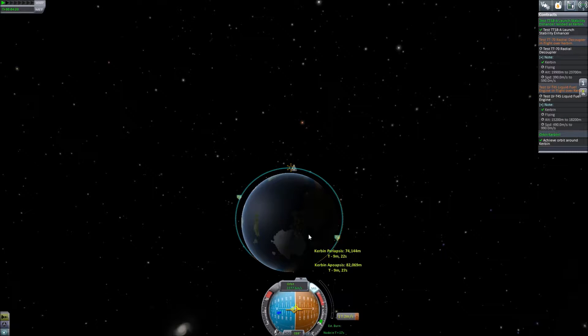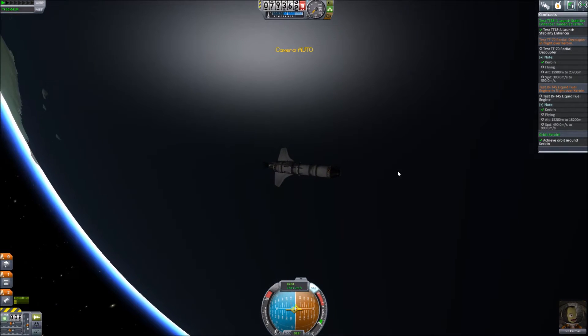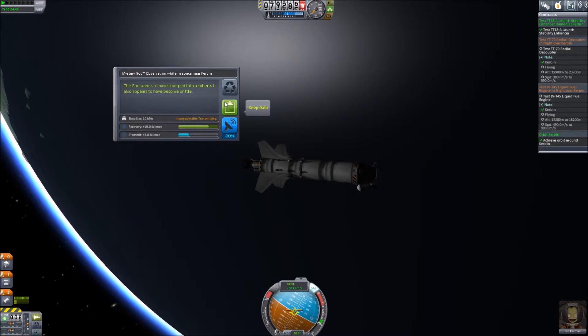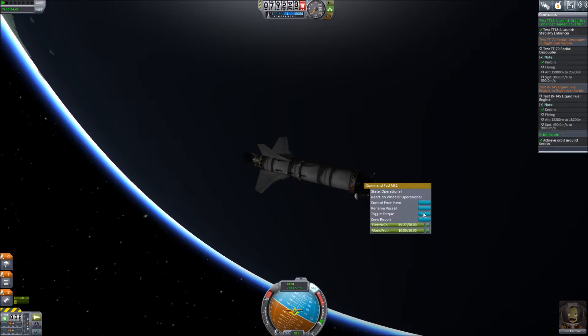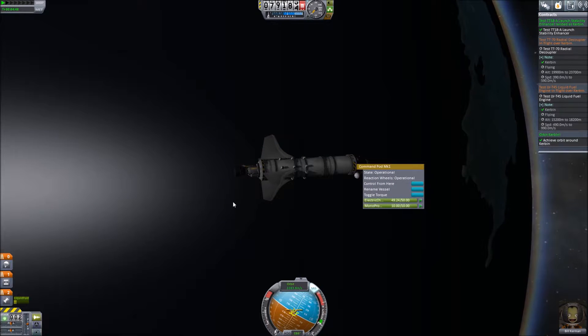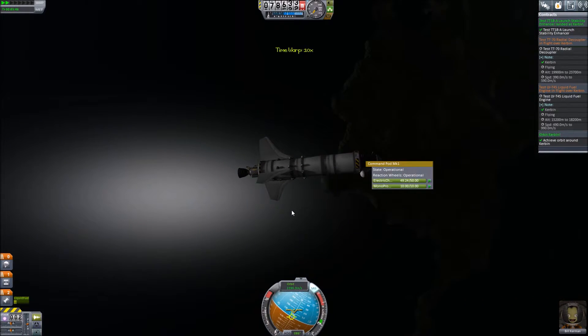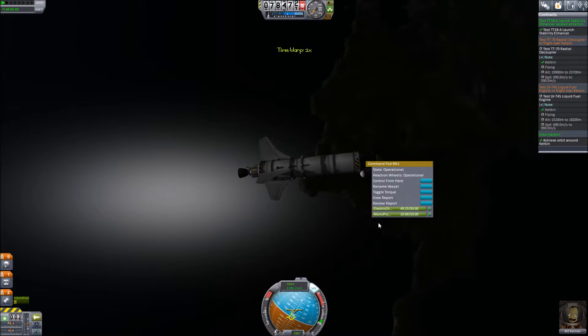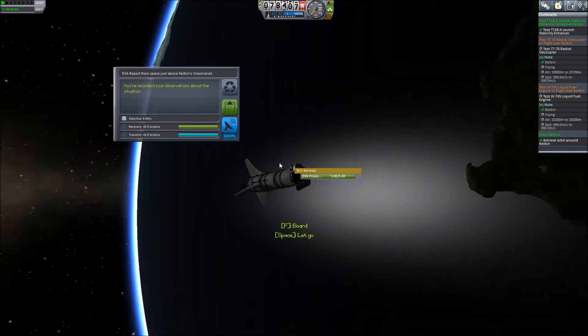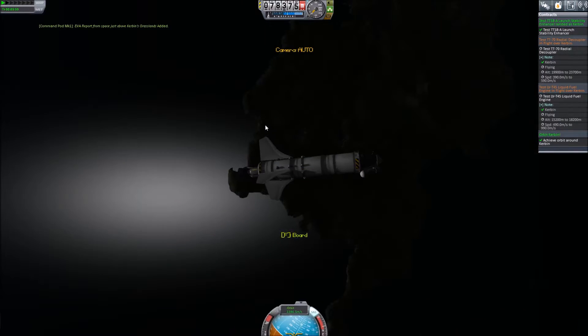Let's go ahead and do a mystery goo experiment for 10 science. We're going to do a crew report for 5. They've already had an EVA over water. So 8 more science from the grasslands — we'll go ahead and board.